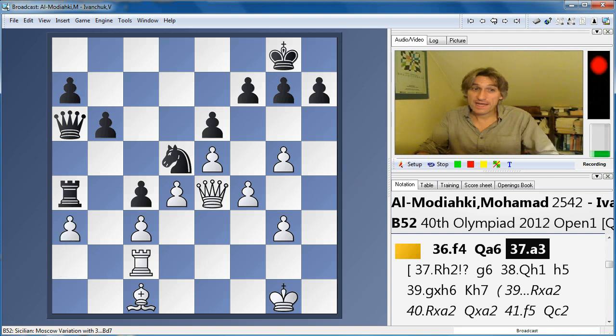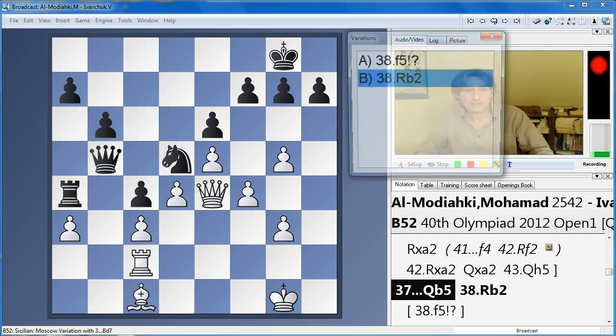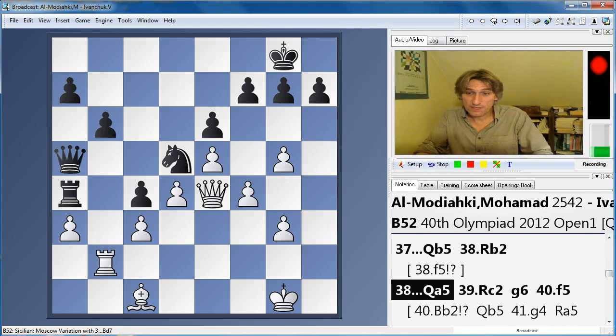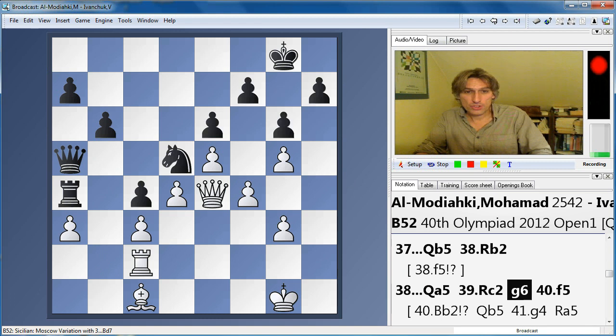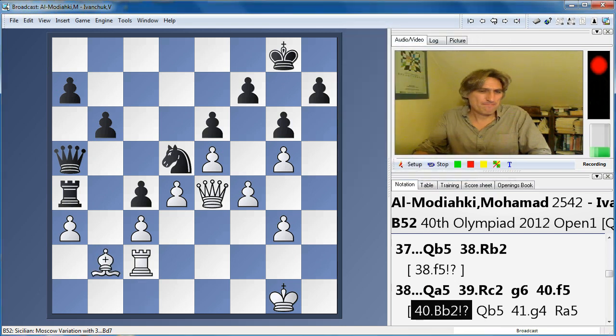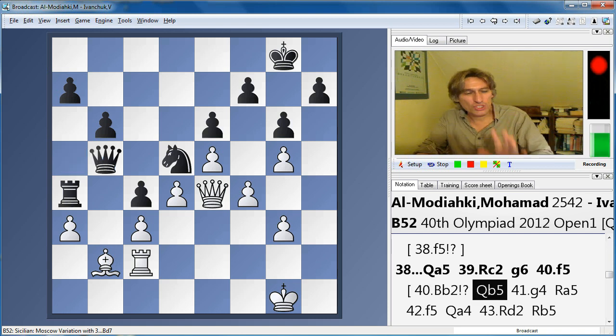Modiaki played a3, and this still looked fantastic for black, who seems to be crawling in. But there was good defence here — f5 might be possible for white. This also looked reasonable. G6 preventing f5, and now a very blunt move — maybe bishop b2 is okay for white, so this is also a possibility. It looks so ugly; this bishop is just a big pawn, just protecting these two pawns.